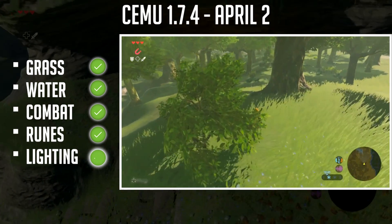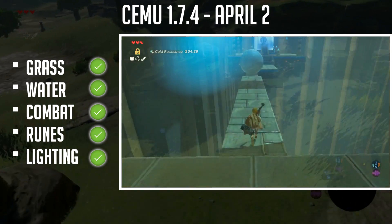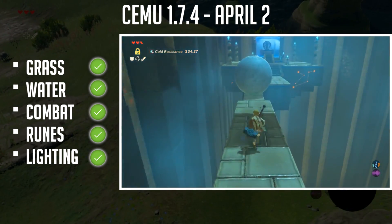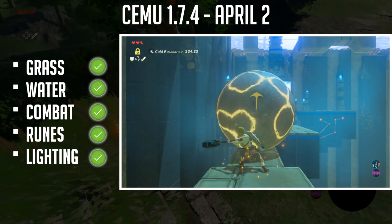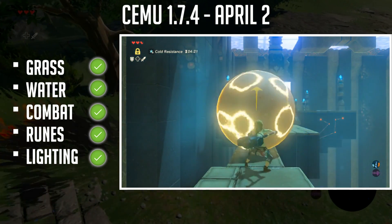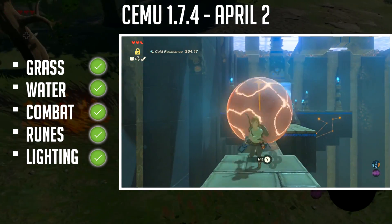Volumetric lighting and lighting in general has been fixed so that environments and shrines are lit as intended. And of course the most obvious — this almost goes without saying — Link no longer sinks into the ground. The Simu team is hard at work and we are getting new developments daily.